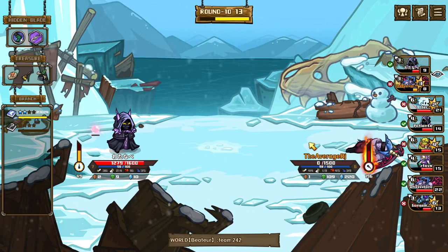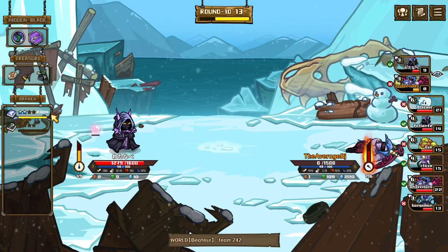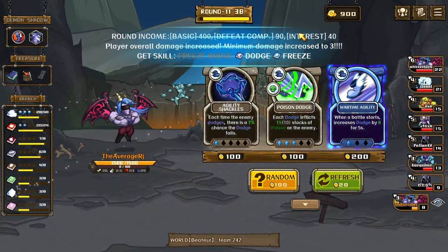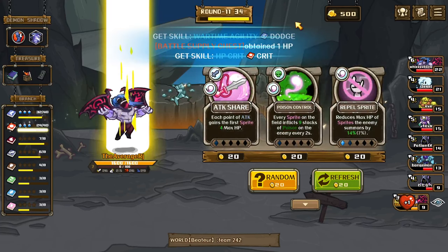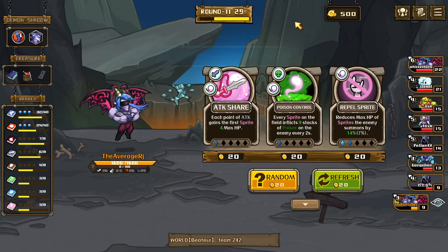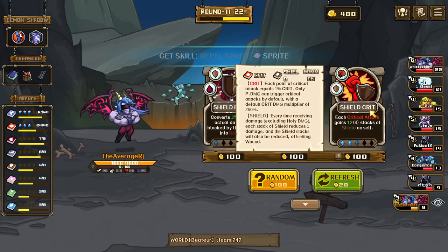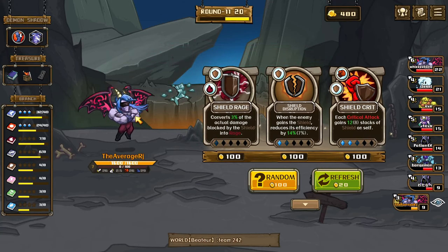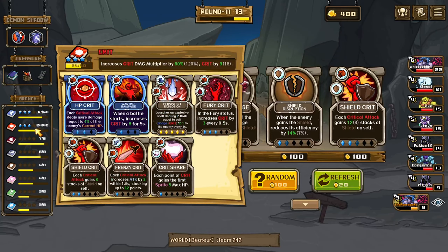Rock, rock guys — this isn't fair. Hard time with agility. Rebel sprite too man — I guess gotta do something. Each attack gains 12 stacks shield on self which might be good. I might just get it next.